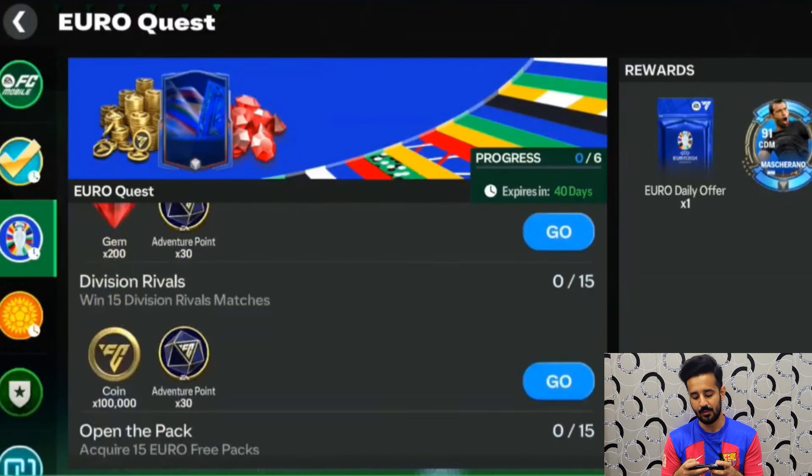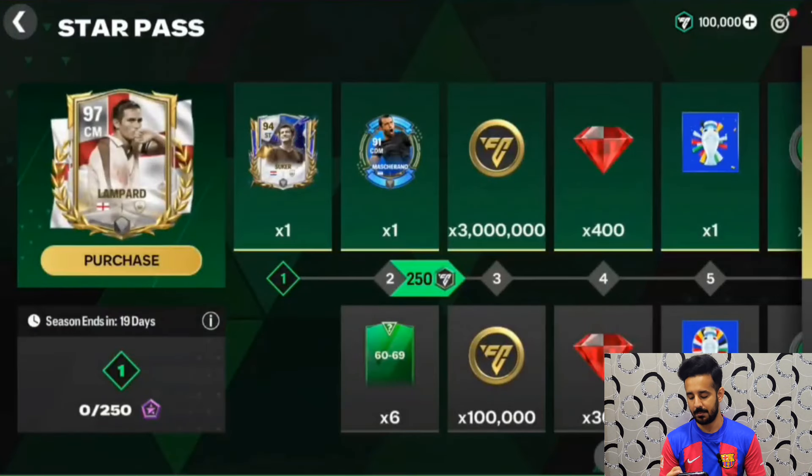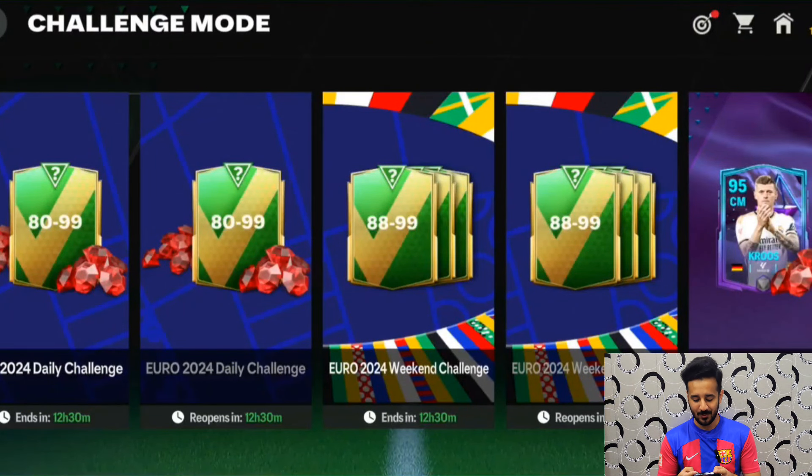We are getting a lot of 98 or 99 overall spaces in this event and I think we should all be really happy. You can complete all the quests to get additional adventure points. There will be a Star Pass as well in which you will get a 97 center mid Lampard if you buy the pass — the rewards are mostly similar to this month's pass. There will also be exchanges: 94 to 98 similar to the Team of the Season exchange which is untradable, and a 94 to 99 limited exchange as well. The requirements are not known yet — we have to wait, but I think they will be similar to the Team of the Season event, except here we'll need to use Euro players instead.